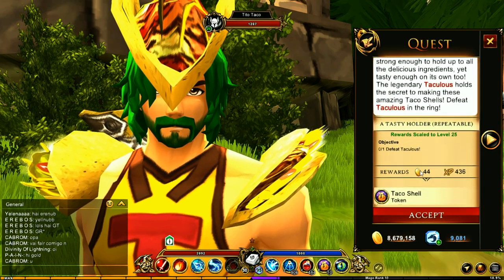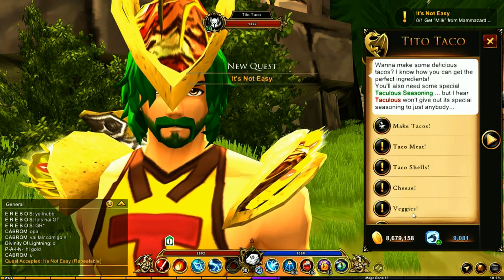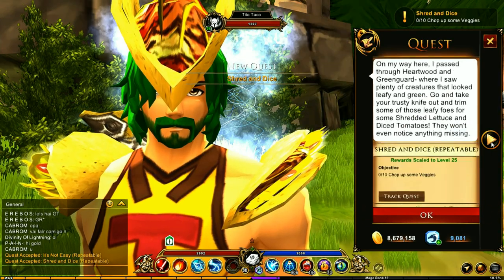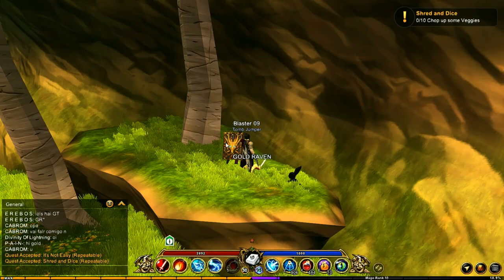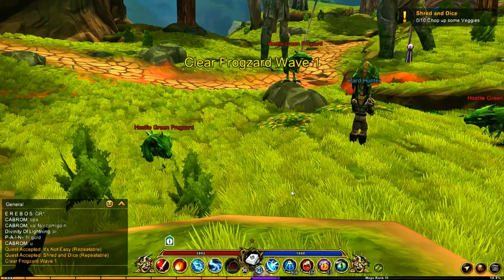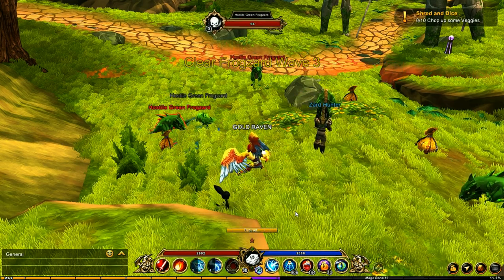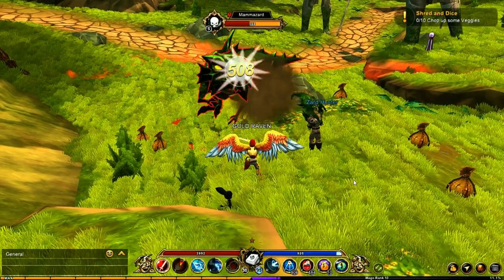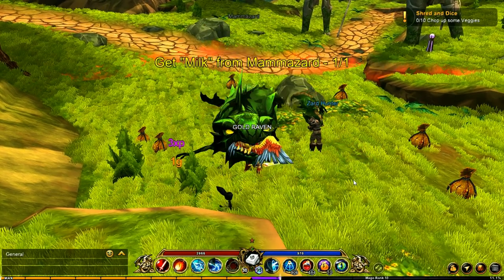We need to grab the next quest - this one here. While I'm at it I'll grab this one right here as well because that's the final one I need. We're going to jump over to Green Guard Forest - I have to do the Mammoth Zard challenge because that's the one required. You need to get to the right wave which is wave four, I believe. There's the Mammoth Zard - we've got to get the milk.